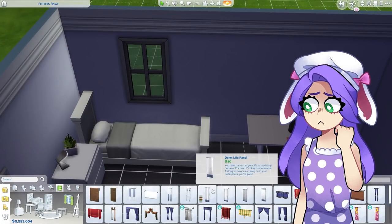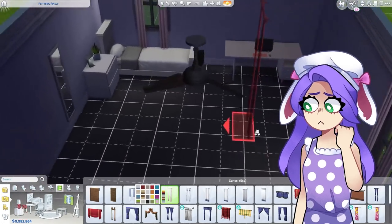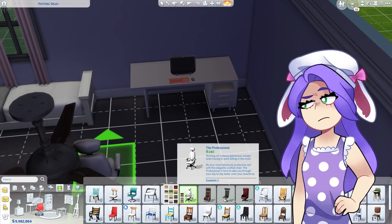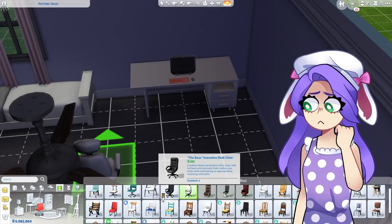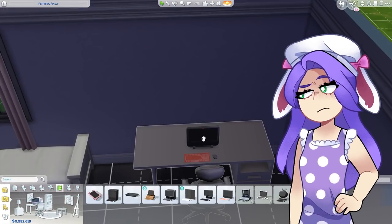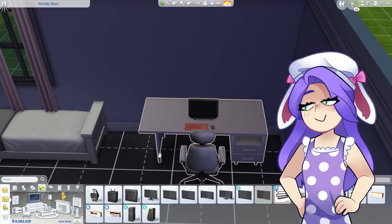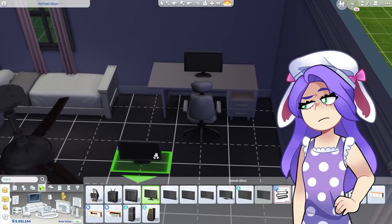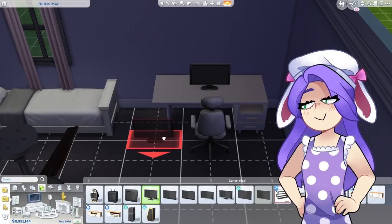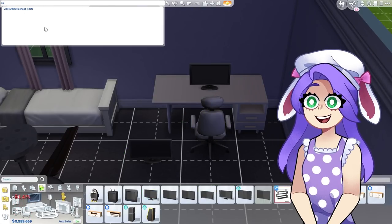I also want to do some curtains. I have pink curtains just like this. Now let's grab a chair — I have a gaming chair. This one kind of looks like a gaming chair; mine is pink but I don't think they have a pink one. I have two monitors, so I'll use TVs and just pretend they're monitors. It's not gonna let me put two on there, so I'm gonna look up the cheat that lets you move stuff freely — 'move objects on.' Oh yes, perfect!